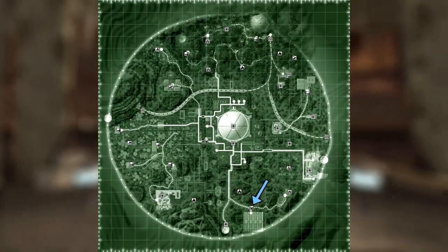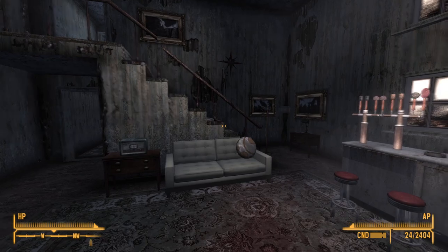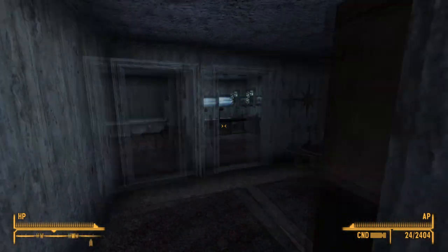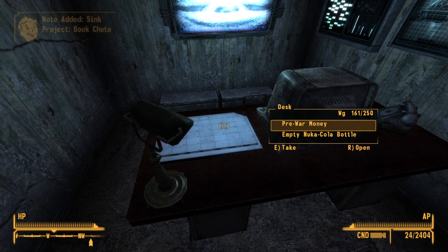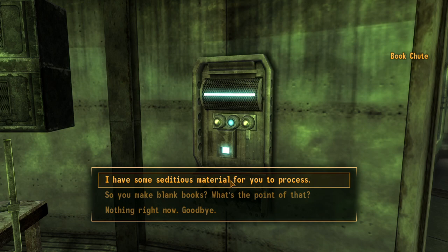Next up is the book chute, which can be found at Higgs Village. Make your way into the village and head into house 101. Make your way up the stairs and into the middle room. On a desk next to a terminal will be the holotape. Once installed, it will allow you to convert any pre-war or destroyed books to blank books needed to craft skill magazines.